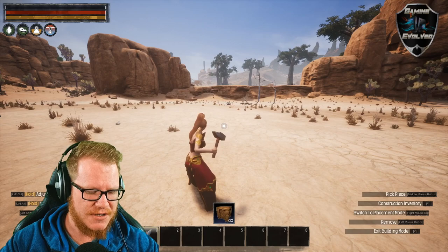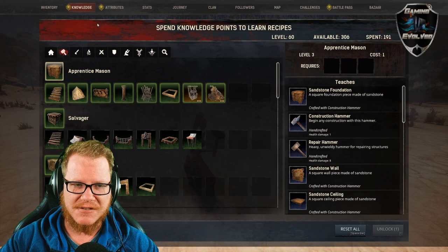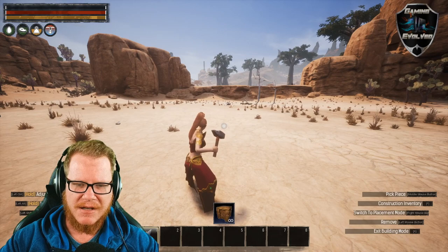What you do now is craft a construction hammer. Let me show you — you go to the knowledge, and you need to be at least level two in order to do this. Then you learn the knowledge Apprentice Mason, because they changed feats to knowledge. Once you learn that, you'll be able to construct a construction hammer in your inventory.